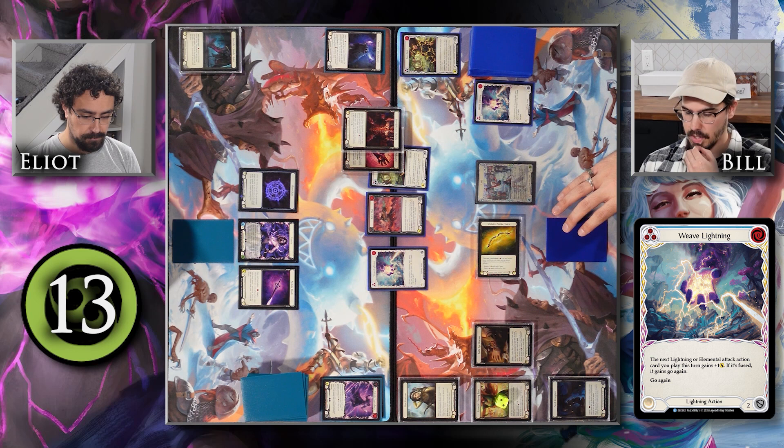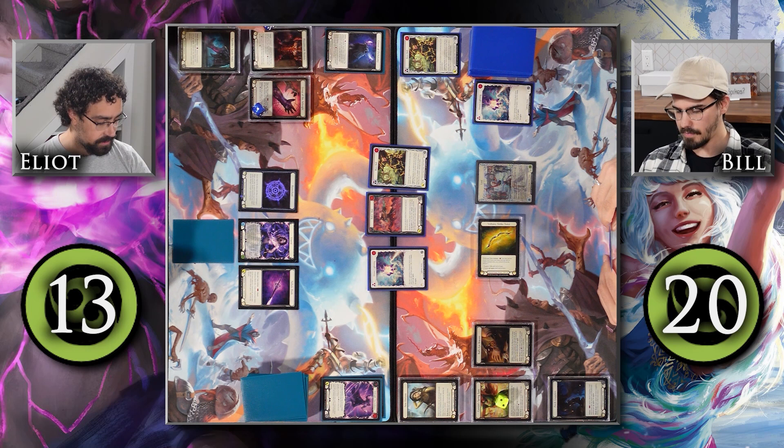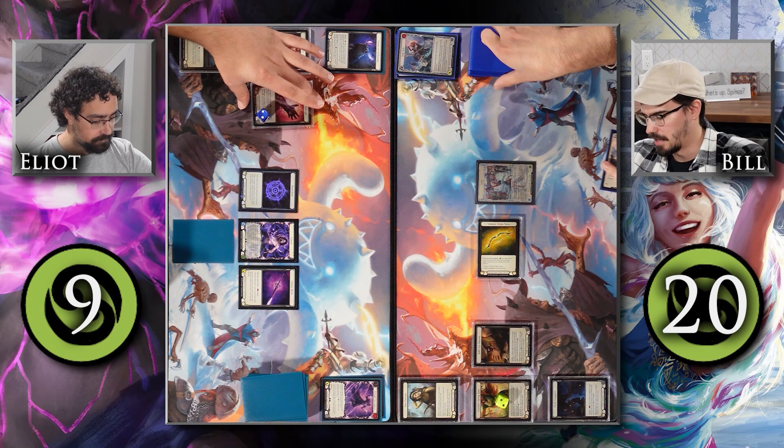I might as well cast this Weave Lightning — next Lightning or Elemental action gets plus 1, and if it's fused, it gains Go again. Notably, that does break the chain. The Voltaire did not, because it was an instant, but that one does. We'll get a temper counter and a battleworn counter. I will attack you for 5 with this Snapshot. I will block for 1. Take 4.